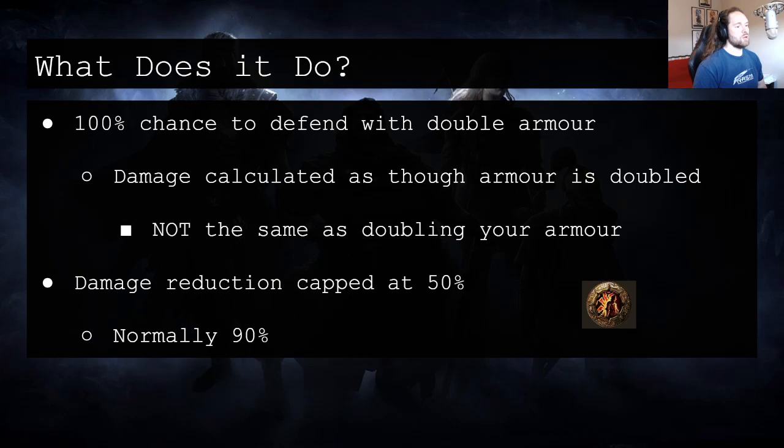What does the keystone do? 100% chance to defend with double armor is the upside of the keystone, and that just means that damage is calculated as though you have twice the amount of armor that you actually do. Keep in mind this is not the same as doubling your armor value, because there are mechanics that care about your true armor value, such as Molten Shell.